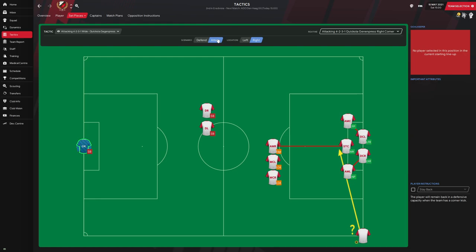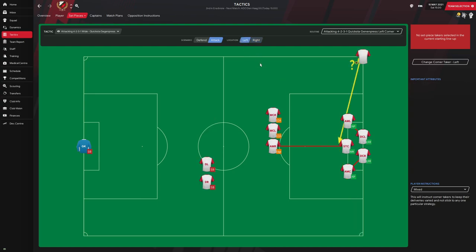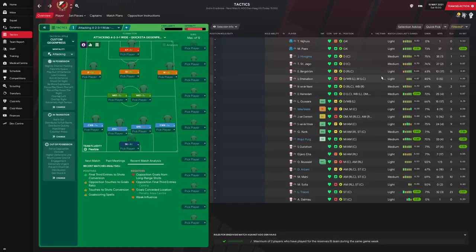In transition, when possession is lost we counter-press; when possession is won we hold shape. The goalkeeper distributes quickly, rolling it out to the full backs. Out of possession we have a much lower line of engagement with a higher defensive line, a narrow defensive width forcing the opposition outside, extremely urgent pressing intensity, prevent short goalkeeper distribution, and get stuck in tackling. For corners, the crosses are mixed with no set destination — I noticed a corner routine set up on both sides.